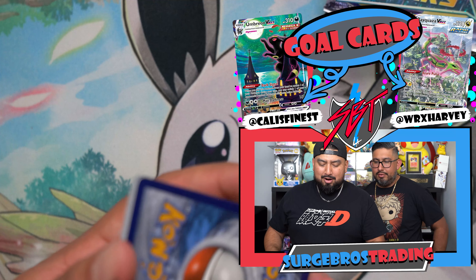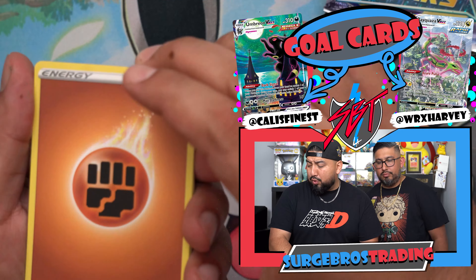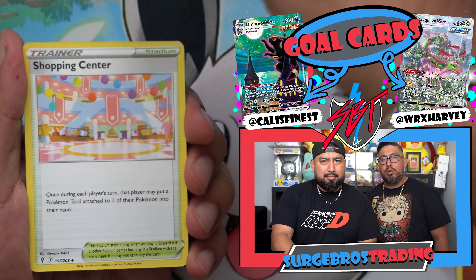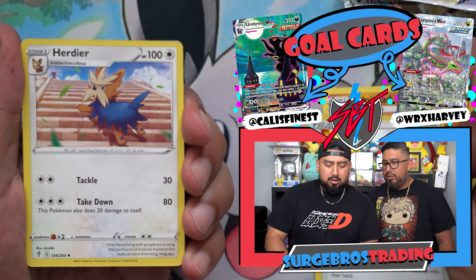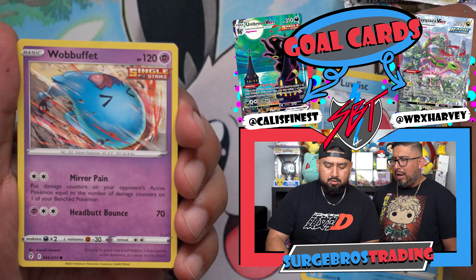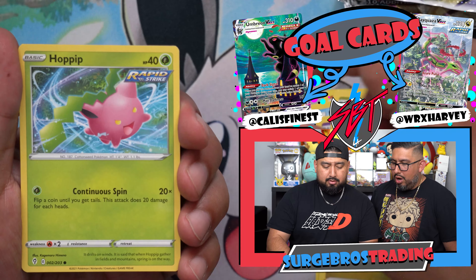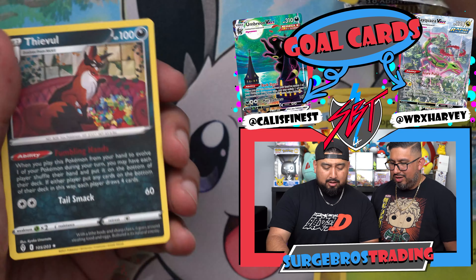Ribbon Badge and Lilligan. These tins range for about $25, so for five packs it's about average. Depends on where you get them — on BestBuy.com they had it for $25, at Walmart they had it for $26.98. Walmart's been doing that — they charge more for ETBs and pretty much anything now.